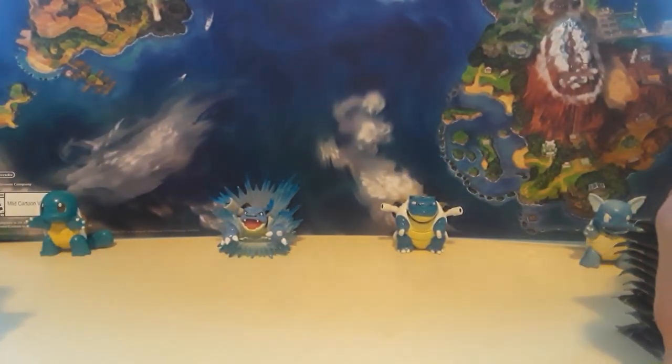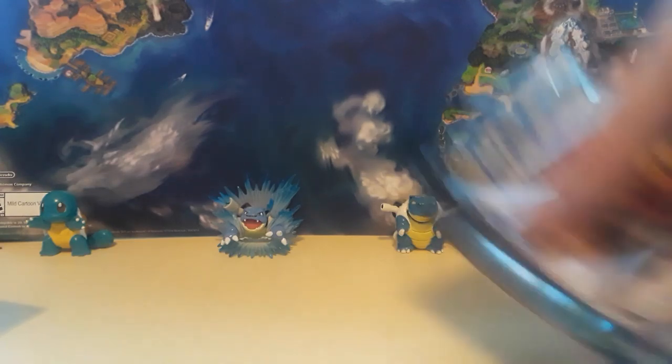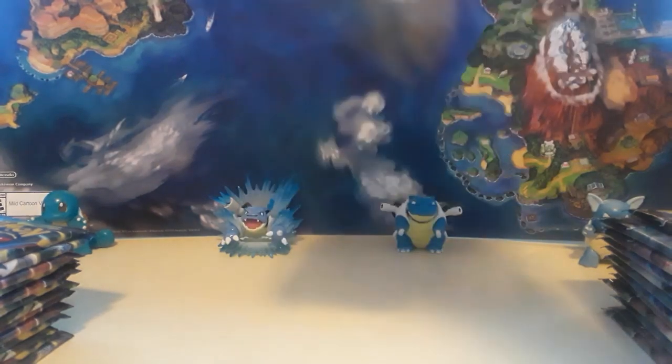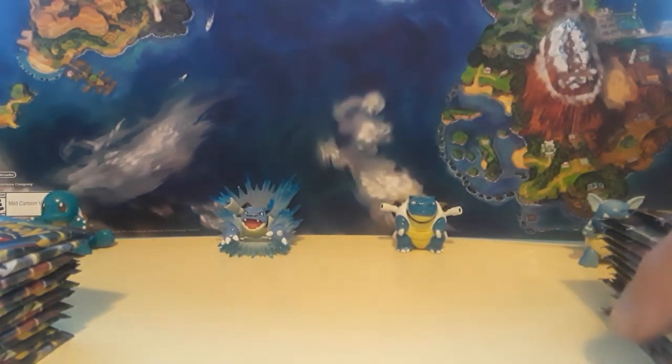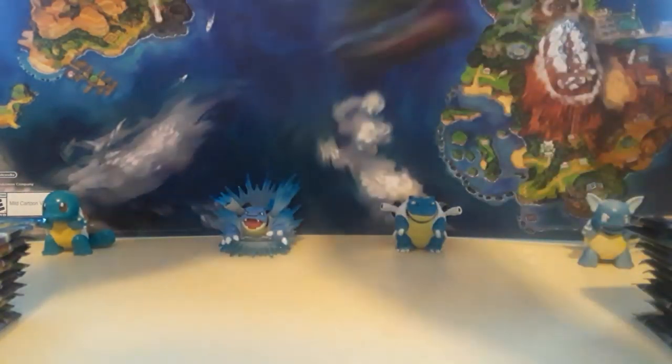Shout out to the guys at Game Swap for taking the trades of bulk and so on. Basically we're going to go through the Ultra Prism, Ancient Origins, and Roaring Skies we picked up from Target, and we're just going to go until we pull something. We've got plenty of packs out, and since the Ancient Origins wanted to slide out first, that's what we'll go with.